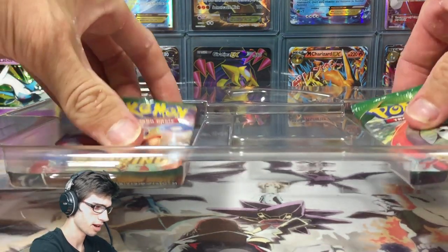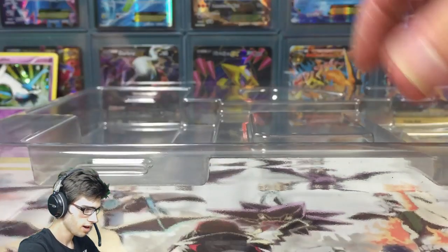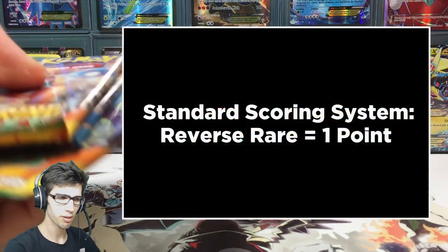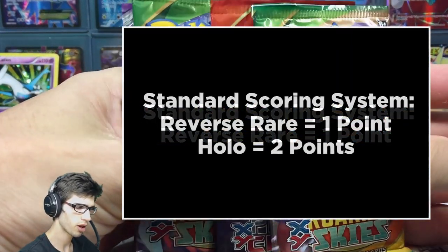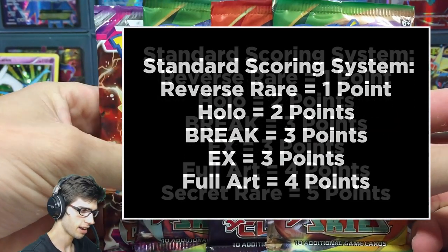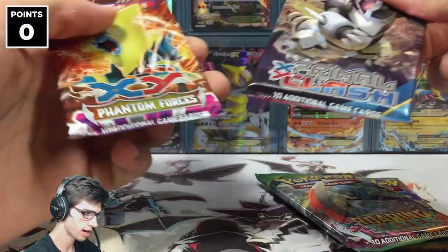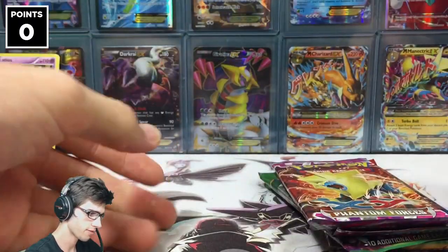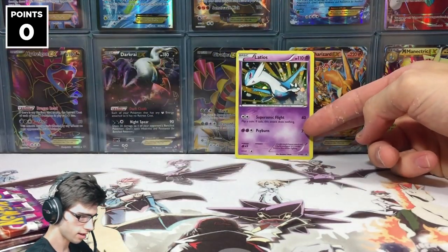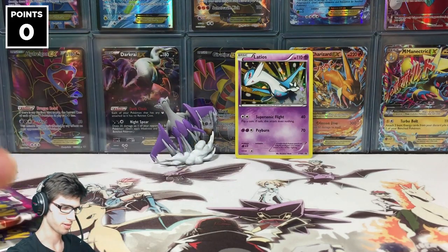Let's put that to the side for now and get the packs out. The point system for today's battle: one point for a reverse rare, two points for a holo rare, three points for an EX, four points for a full art, and five points for a secret rare. We have two packs of Roaring Skies, a Primal Clash, and a Phantom Forces.